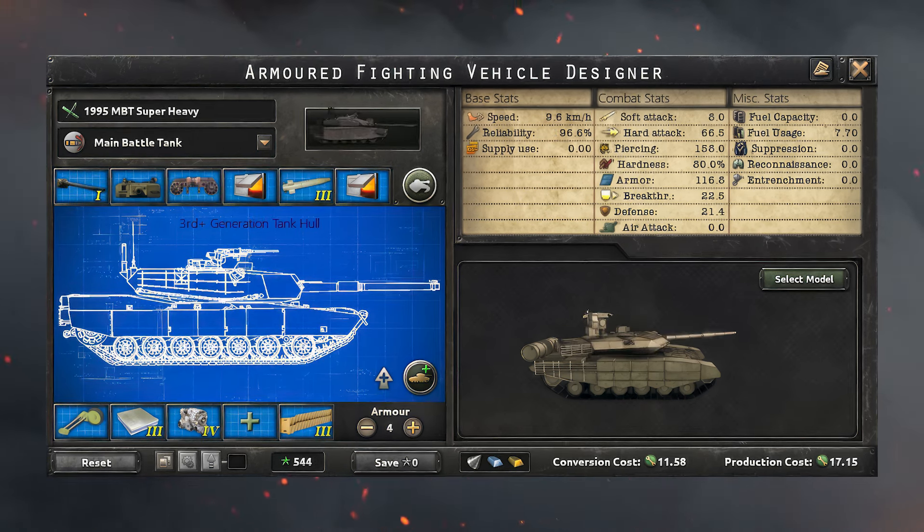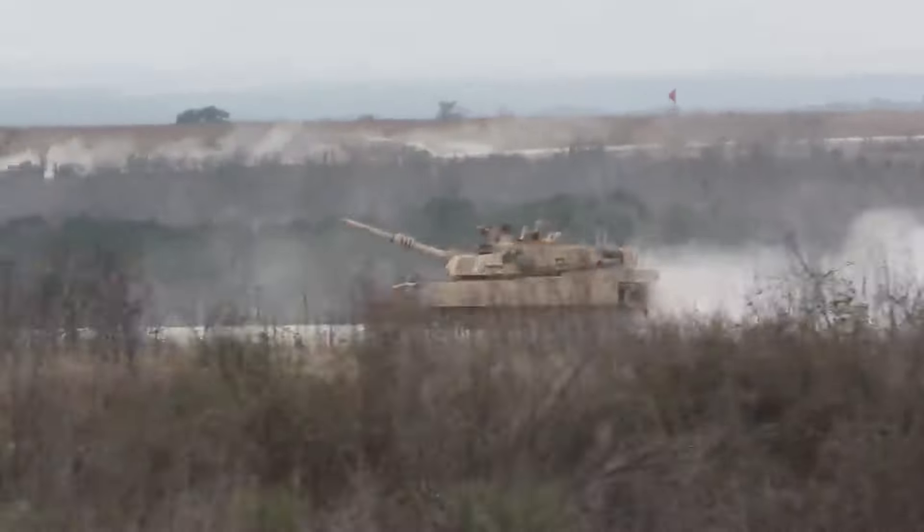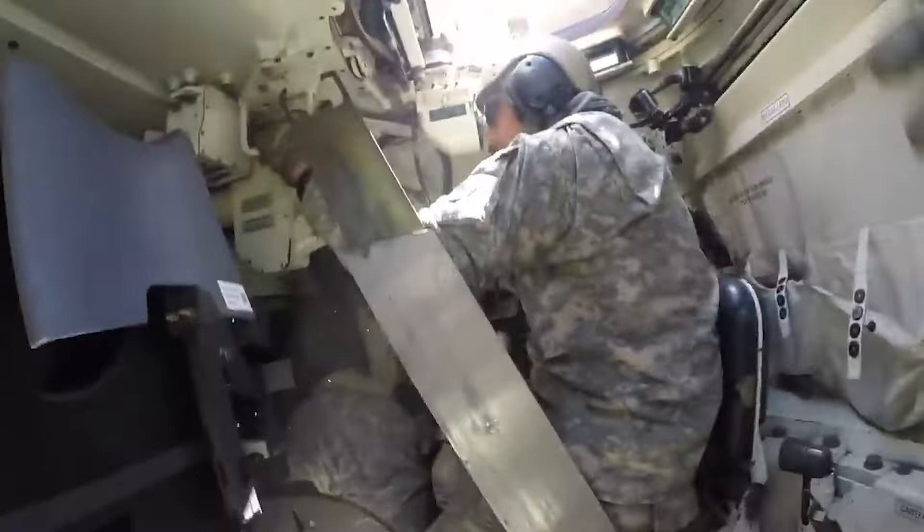Lastly we have the super heavy tank. Be warned — this monster is very slow and lacks the armor of the heavy tank. It makes up for it with its offensive power and enough hard attack to take down pretty much anything you can think of. It's not the most cost effective or best tank out there, but it's a ton of fun to play with and worth building at least once.